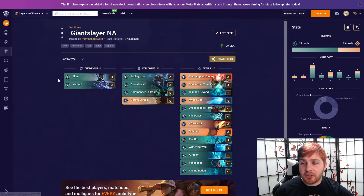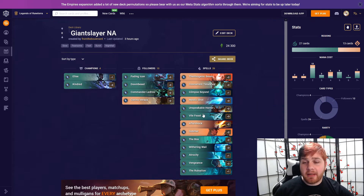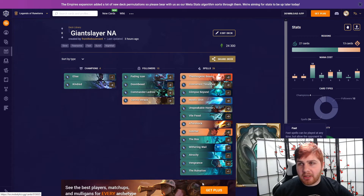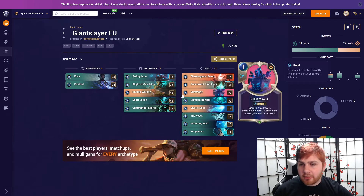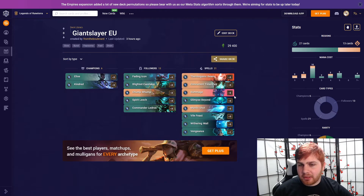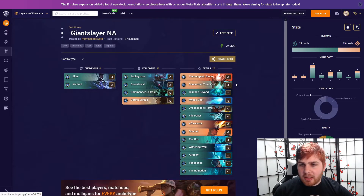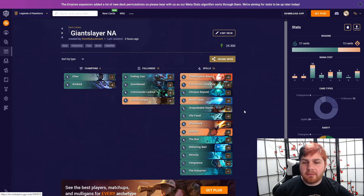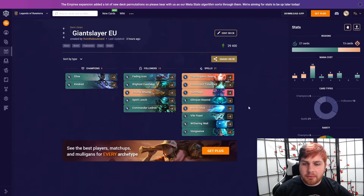The NA Karina Verraza list really feels like the Concurrent Timelines is just in there for the Laedros, and you cut down on your follower and unit count as you tend to do running Karina Verraza. I've never been a big fan of Karina herself — I prefer the Shadow Isle, Piltover and Zaun style control decks. The EU version takes more advantage of Concurrent Timelines with things like Spirit Leech and Bladed Caretaker. I like Rummage a lot in this list because it lets you dump those excess copies of Concurrent Timelines. In a deck so limited on draw power — only running one Glimpse Beyond — you can't afford to have dead draws. I'm a much bigger fan of the EU version.